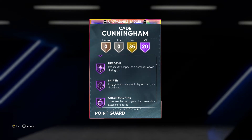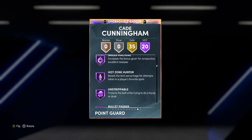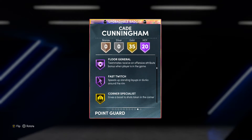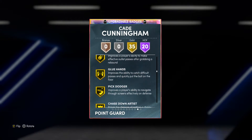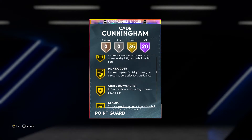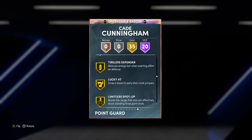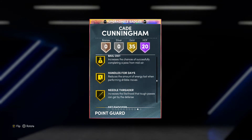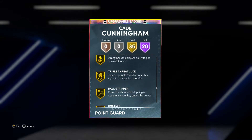I think clutch shooter was added to him, as well as dead eye, sniper, green machine, hot zone hunter, unstrippable, bullet passer, floor general, and fast twitch. On the gold badge side, he has clamps, pick dodger, interceptor, intimidator, pogo stick, limitless spot up, chef, and giant slayer — even though a point guard doesn't really need giant slayer, but he's pretty much a beast of a card.